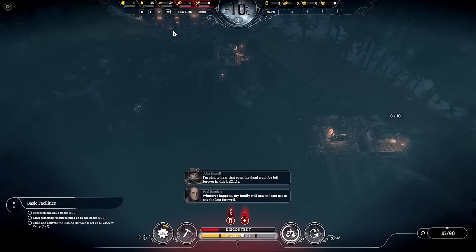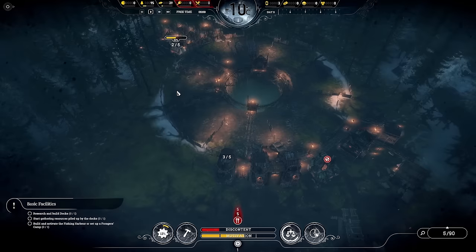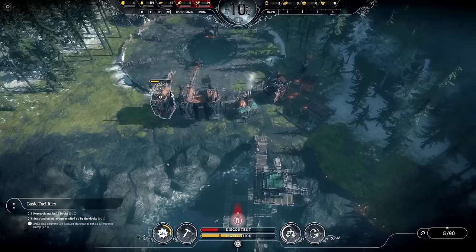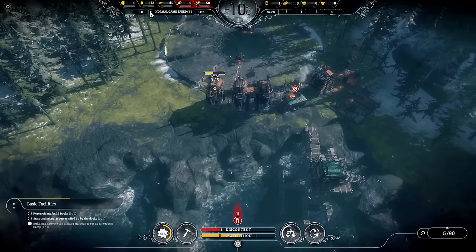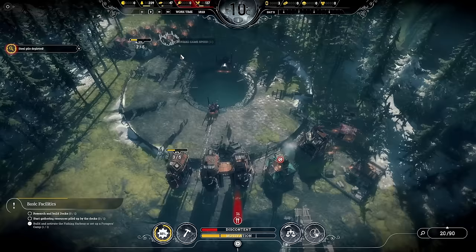Motivation rises — love to see it. Let's get 10 people in there. Food is coming in and people are getting fed. We can now focus on other tasks. We don't want to do anything that causes motivation to fall. Discontent will rise — that's fine. The next thing is getting the docks sorted. We're getting a lot of food in now and I want to stockpile.